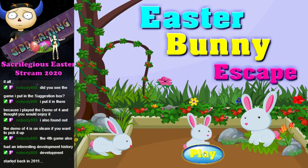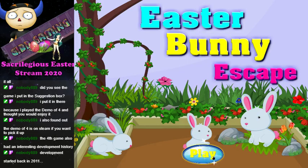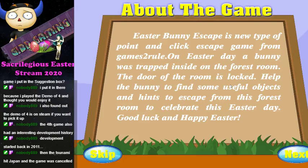So welcome to Easter Bunny Escaping — it's a thing. He pops up and everything. This is like a puzzle thing. Development started back in 2011 — Jesus Christ, that's a pretty late game then. Okay, let's hit that play button. Easter Bunny Escape — about the game: it's a new type of point-and-click escape game from Games to Rule. On Easter Day, a bunny was trapped inside of the forest room and the door of the room is locked.